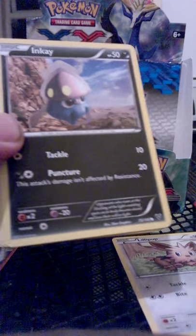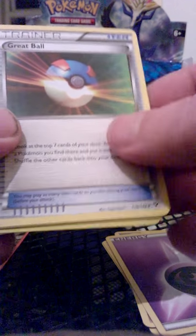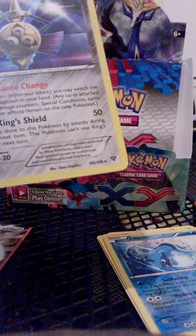Second to last pack, and the first booster box is done. So we have Lillipup, Inkay, Ladyba, Spritzee, Psychic Energy, Great Ball, Spewpa, Max Revive Trainer, a Reverse Lapras, and a Hollow Aegislash.